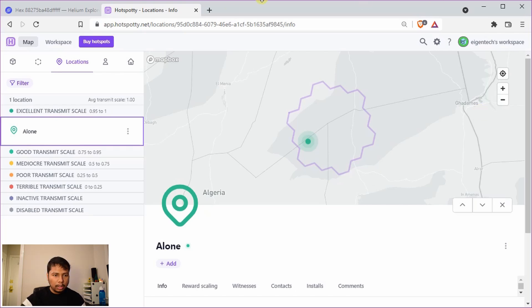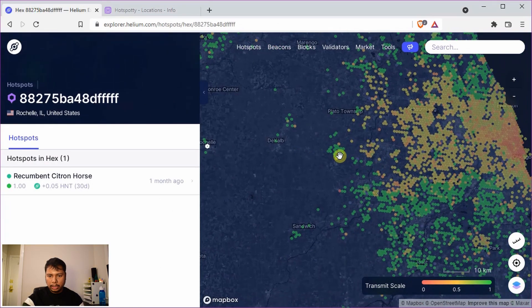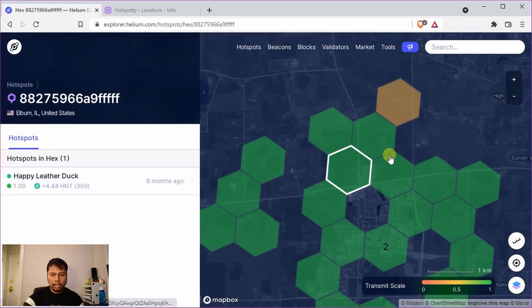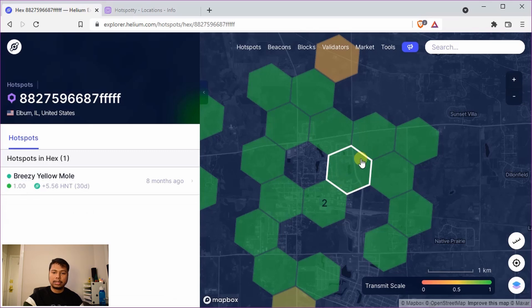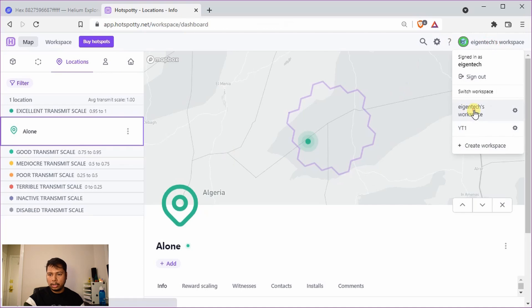Now let's move to a mildly populated area. Going back to the Helium Explorer and moving toward a city, let's pick up this cluster. You can see from the color that most have a transmit scale of 1. In this particular hex there are two hotspots and the transmit scale is still 1. It's best to fill an empty hex, but it's not a strict condition — you can have two hotspots in a hex and still have a transmit scale of 1.